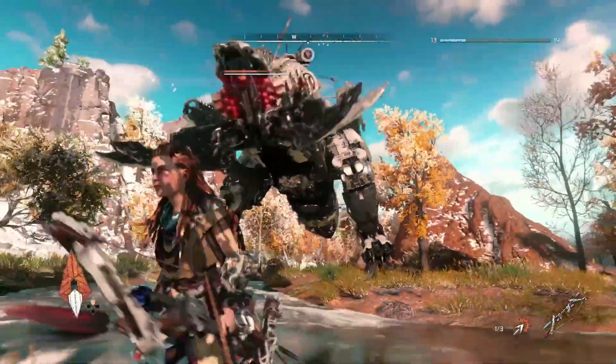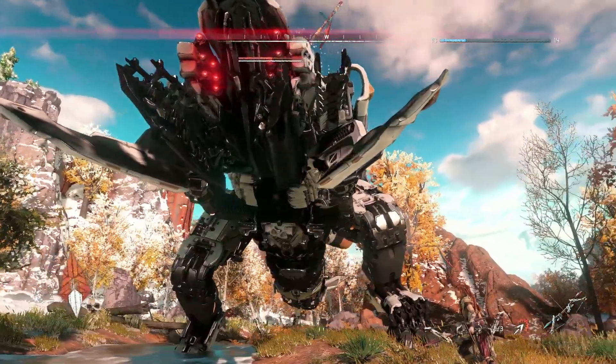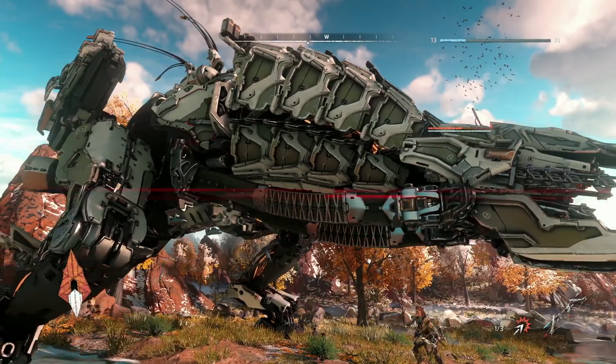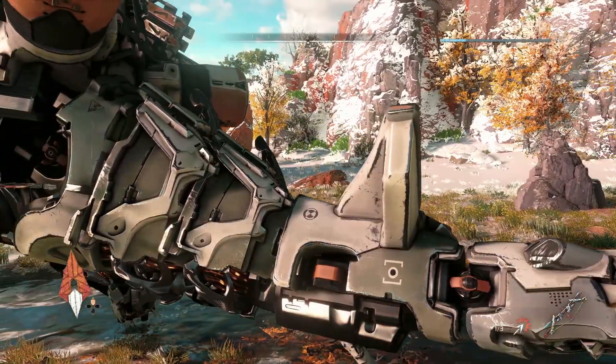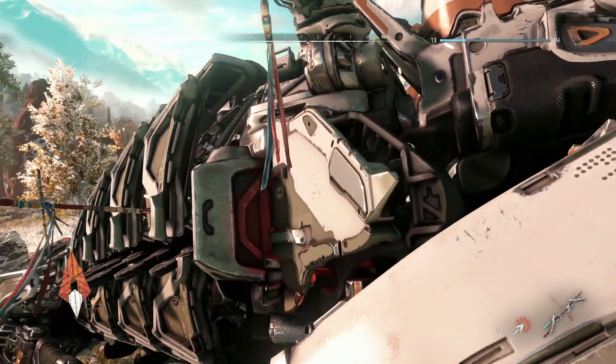This is the mighty Thunderjaw. One thing you will immediately notice is the size differential between Aloy and the Thunderjaw. The Thunderjaw is 24 meters long and 10 meters wide. It has 93 destructible armor plates, each with its own health value. It has 271 animations and 67 VFX. It has 12 attacks and is 550,000 polygons. What we're taking a look at here is some of the strategic and tactical elements of a fight that Aloy will want to think about when she gets engaged with the Thunderjaw.